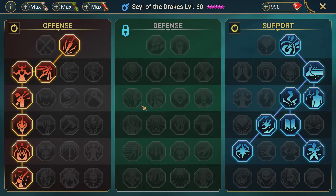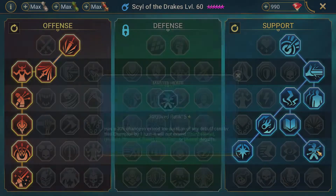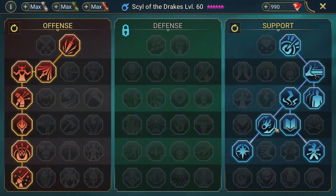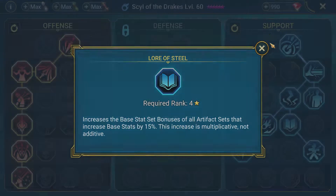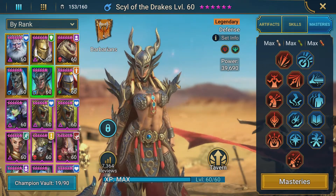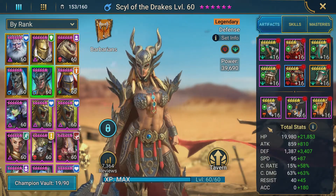Syl's masteries are pretty typical. We went down the offense tree all the way to War Master. We've got Lasting Gifts to extend the buffs she puts out, Master Hexer to extend debuffs, and Lower Steel. It's a pretty general build mainly going for accuracy and stat boosts. She's a really solid support or defense champion.